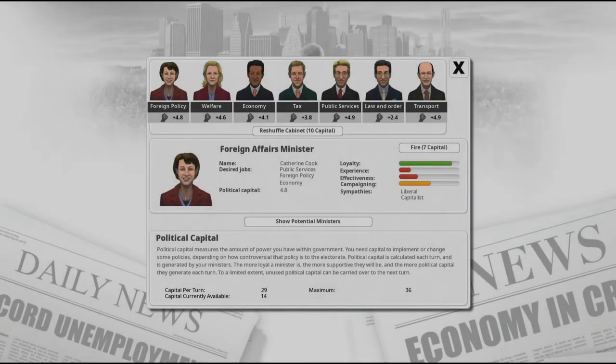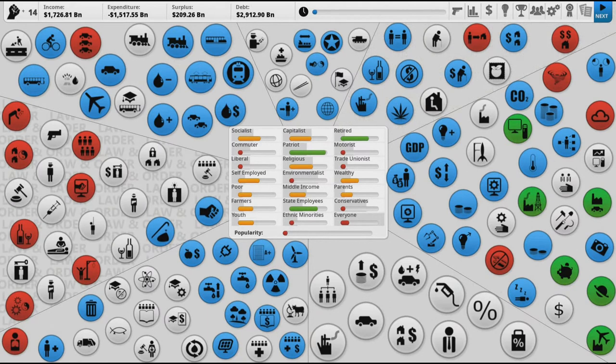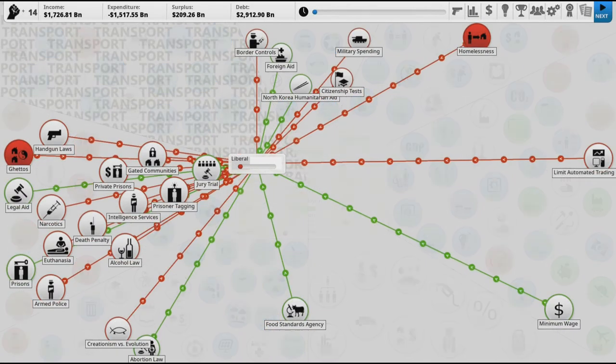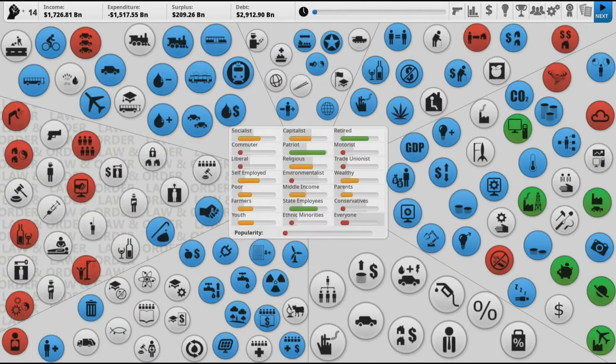I'm done picking my cabinet members. As you can see, I got a lot of people with really high political capital, so each turn I'm going to be earning a solid amount to spend on policies. That was the main thing I was going to do this turn, but I still have 14 political capital left over. One thing about this game is they lean really heavily into crime — almost every time you start, crime is really high and you have to deal with that. But I need to make sure I'm making liberals happy, and right now liberals just are not happy with anything.